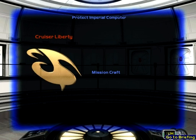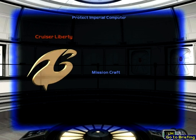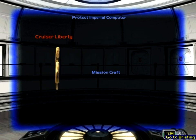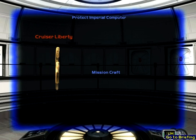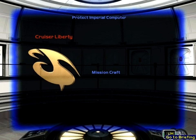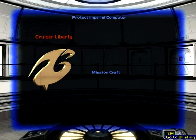The Cruiser Independence is on the way to provide whatever support it can. Additionally, with the Executor still in the system and numerous Imperial patrols, the Independence is bound to be detected. Due to the importance of this Imperial Computer, Admiral Ackbar himself will be aboard the Independence to see it to its final destination. You must ensure that the computer is safely delivered to him.